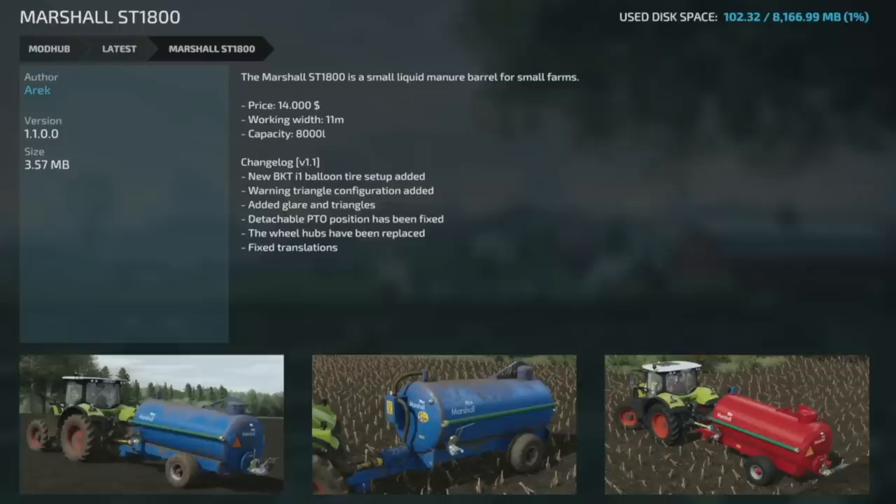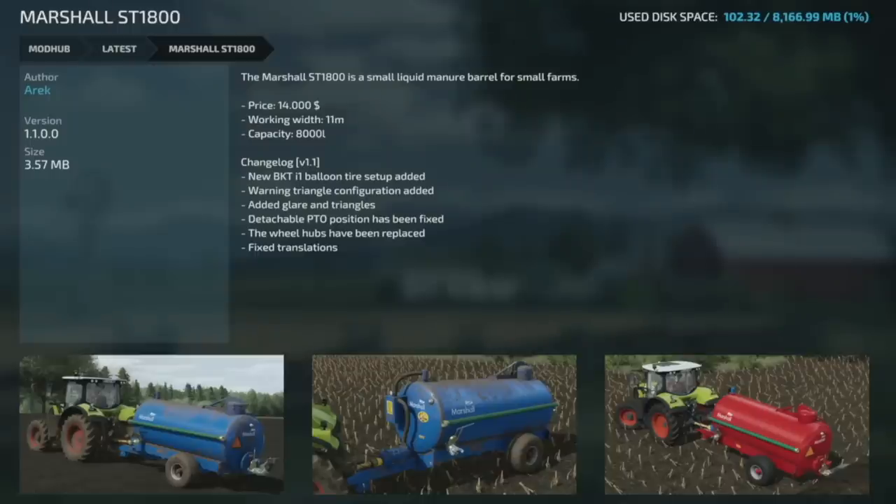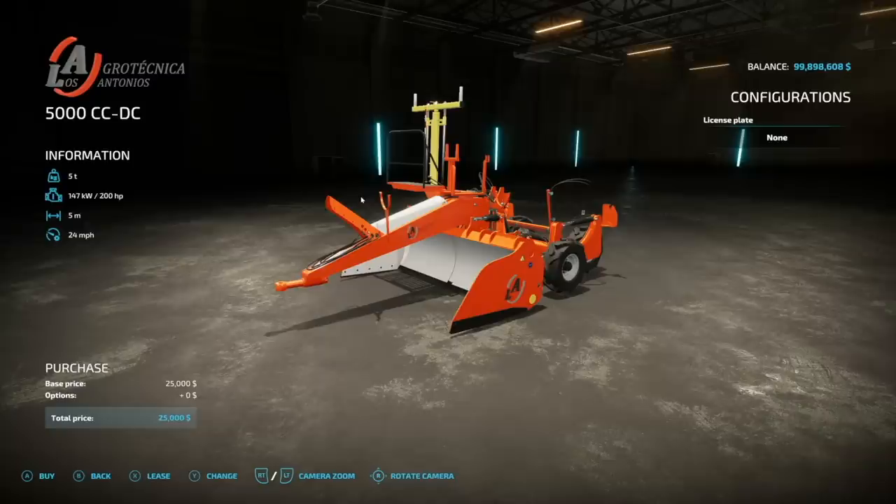Your last mod update for all platforms today is the Marshall ST 1800 to version 1.1. A new Big AT balloon tire setup has been added, warning triangle configuration added, glare and triangles added, detachable PTO positions fixed, wheel hubs replaced, and translations fixed.